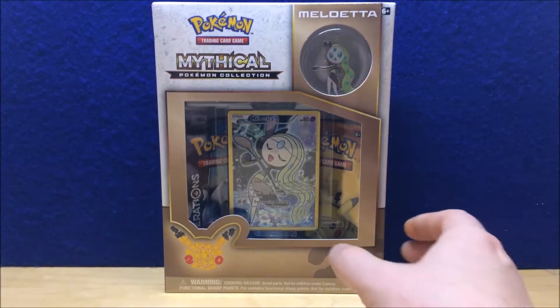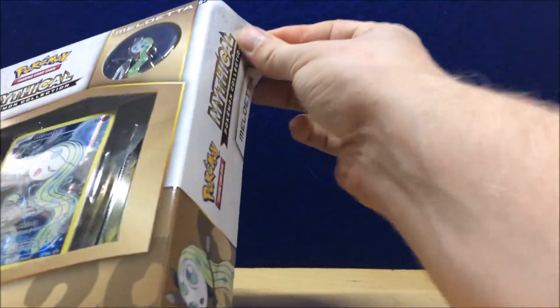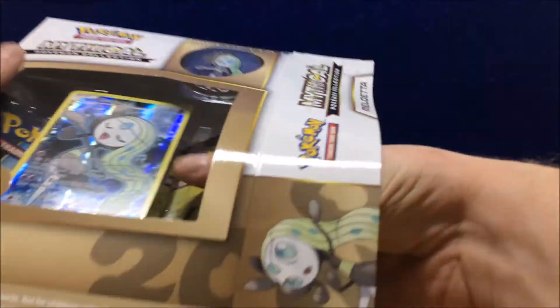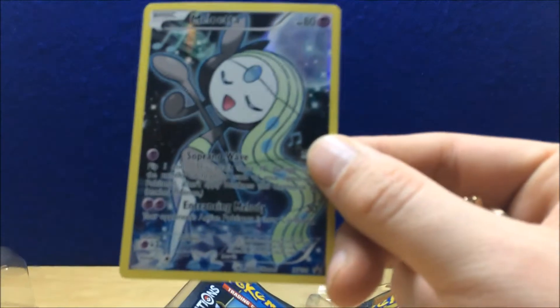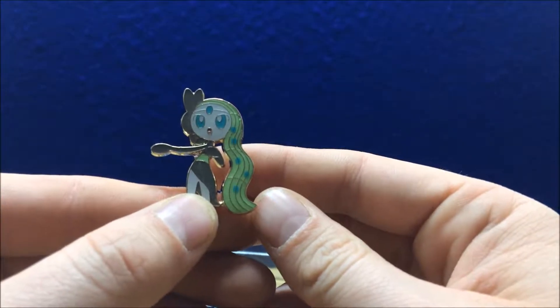Alright ladies and gentlemen, today we have the Mythical Collection Meloetta box. It's got the Meloetta pen, Meloetta card, and two Generations packs. So let's break into these. There's the promo card — and here is the little pin, cute little thing. Now let's get into the two Generations packs since that's what you guys are here for.